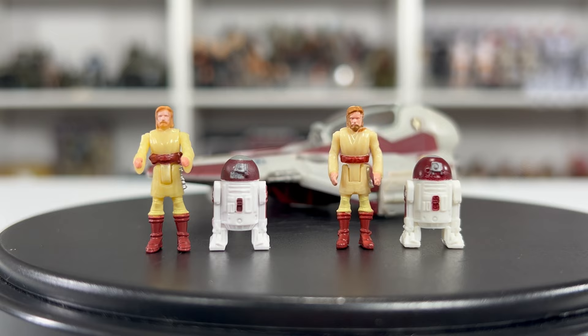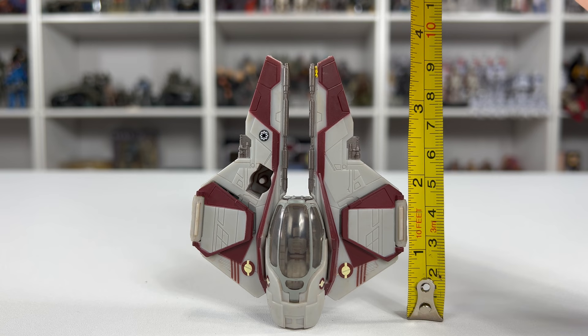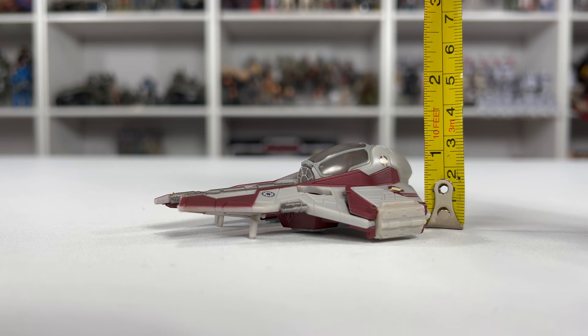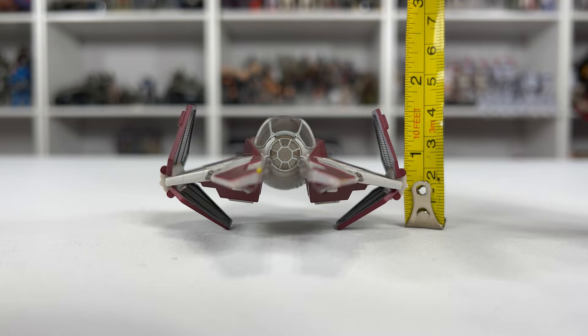Let's measure this baby up. From front to back, we are looking at about three and a half inches long. Going from width left to right, we are just at three inches. Height with the landing gear, we are just barely over an inch — almost an inch and a quarter. And then with both fins opened up, we are definitely at an inch and a half.